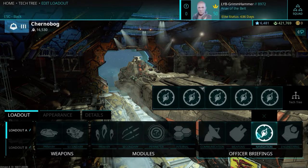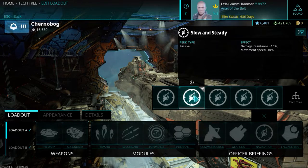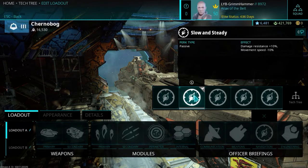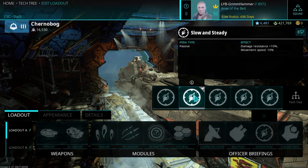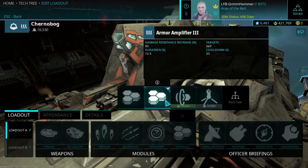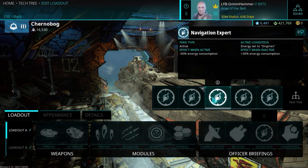Now let's look at navigation officer briefings. Slow and Steady is for tanking players running dreads — the Voro line or Chernobog line for T3 medium dreads — and is found on the Chernobog itself. It gives 10% damage resistance increase but slows your movement speed by 10%. If you factor that in with a module like Armor Amp — which gives 85% damage resistance — you stack that with Slow and Steady to reach 95% damage resistance. At higher tiers you can push it to 100%, meaning you take zero damage for a certain amount of time unless disrupted. It's amazing for tank builds.